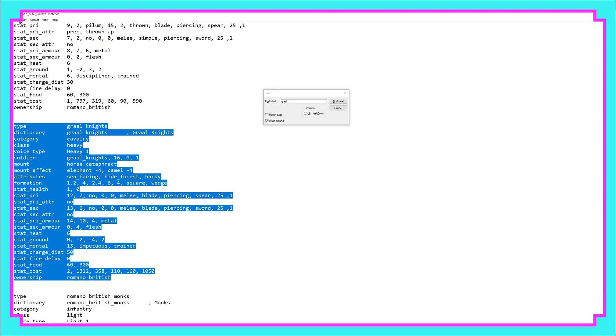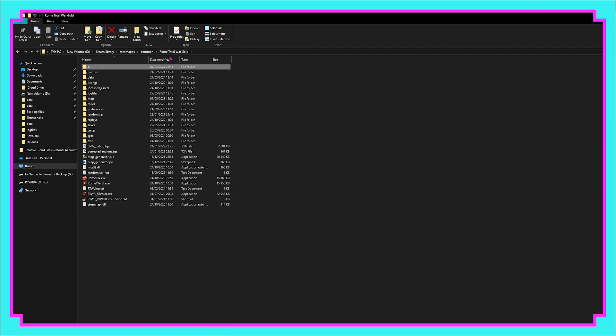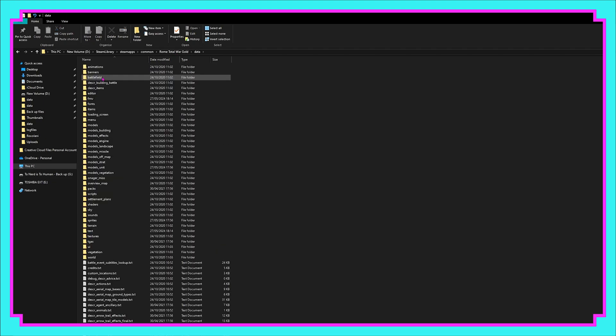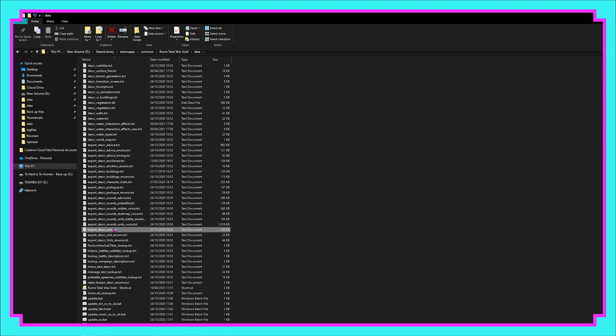We don't actually need to save — we're not changing anything in this file, we're just going to take this information. Back in the folders, we now want to go to the equivalent file in Rome Total War, so back into that folder, into Data, and scroll all the way down to Export Descr Unit once again.